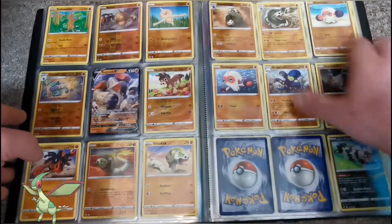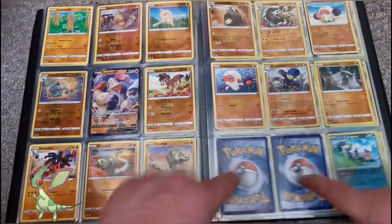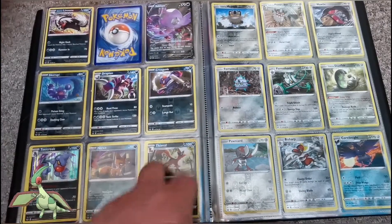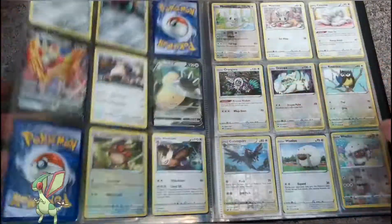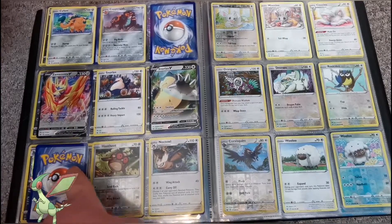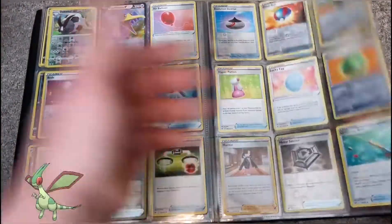The Sandaconda — that one's a hollow; got that one in reverse as well. Crabrawler doesn't have a hollow, fair enough. Stonejourner. Regirock V — awesome card. Mudsdale's not a hollow. These two should be the Stonejourner half art V card and then the Stonejourner full art. Obstagoon hollow. Don't have Sableye V. Toxicroak hollow. Perrserker is a hollow — I don't actually know if I'm still pronouncing these wrong. Copperajah hollow. Zamazenta V. The Zacian half art V card is like 40-odd quid on Magic Madhouse — he's such a popular Pokemon. Snorlax V — this should be the full art of him in his Gigantamax form. Orangaru hollow. Dubwool's not a hollow. Cramorant V card.